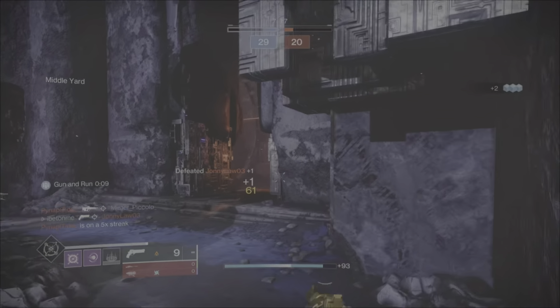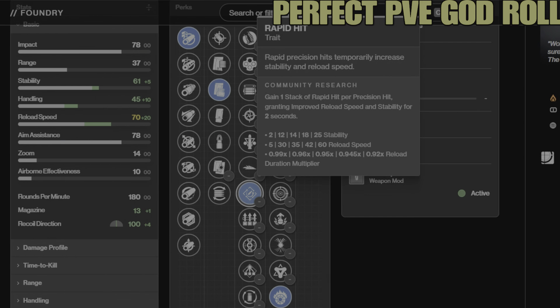Now let me give you the perfect PvE god roll I'm going to farm for. With this roll my stats are: 61 stability, 45 handling, 70 reload speed, 13 in the magazine, and 100 recoil — very fast and good in PvE. In line one I'm going with Arrowhead Break for +4 recoil and +10 handling. Line two: Tactical Mag for +1 magazine, +10 reload, +5 stability. Line three: Rapid Hit for increased stability and reload on rapid precision hits. Line four must-have: Incandescent — defeating targets spreads scorch to nearby enemies, and more powerful combatants and opposing guardians cause scorch in a larger radius.